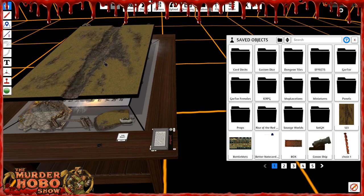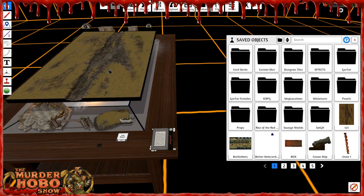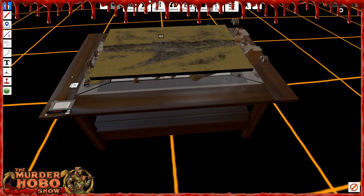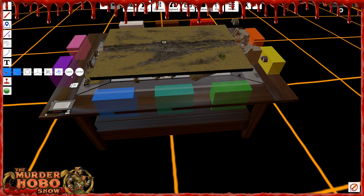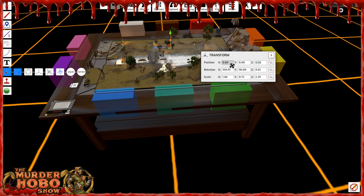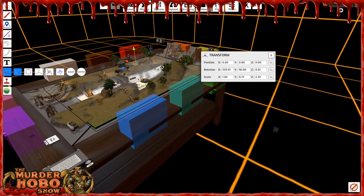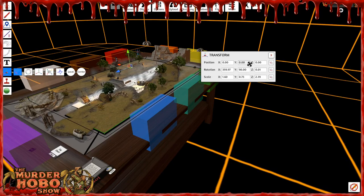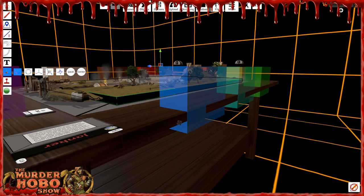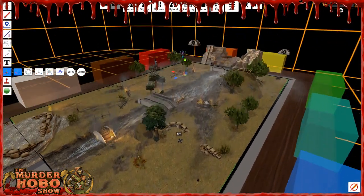I want to grab this thing, get it hovering above the table, then lock it in place. I think the easiest way is to hit F8, go to Move, and change the position to 0, 0, 0 — that'll center it on the table. Now I've got to look at it because I think the height might want to be 1. Let's check — peek underneath. The height of 1 looks all right.